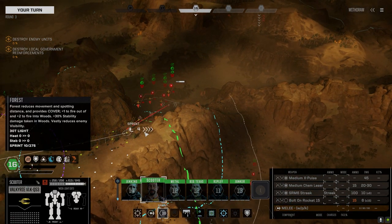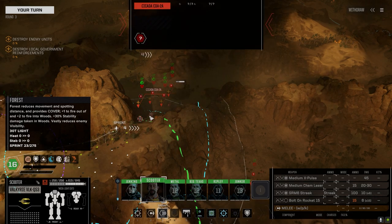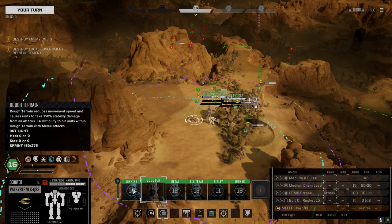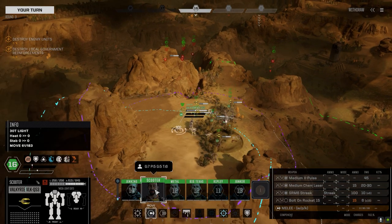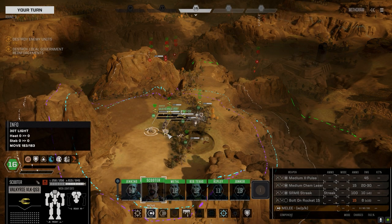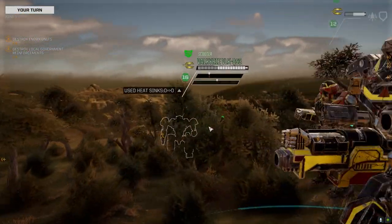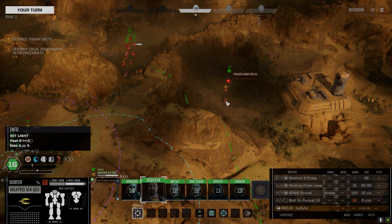How badly do I want to go after these guys? We've got a Rotunda, Mortar Technical, Cicada 2A — which I think is the medium laser version — and Quick Sell 4. This is the Valkyrie. I know the Commandos are a little faster. Panther's here. You know what, let's let them come to us. Move into here and we'll just shred them one at a time if we can. The mortar's going to cause a little bit of havoc, but Phoenix Hawk 3S — okay, not too bad.